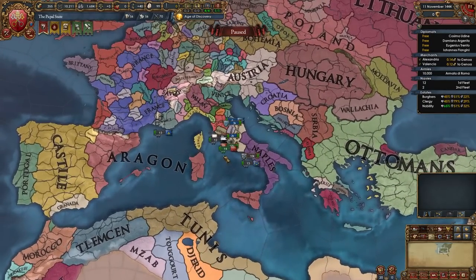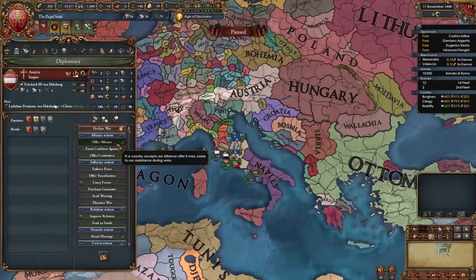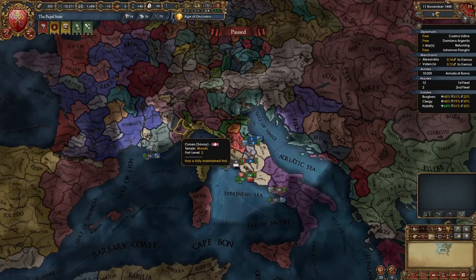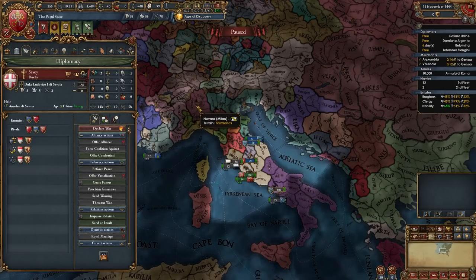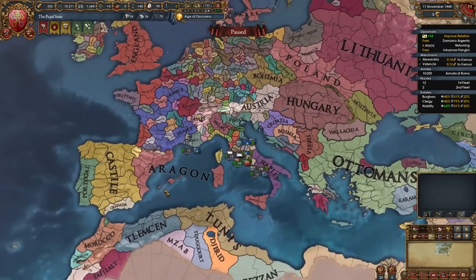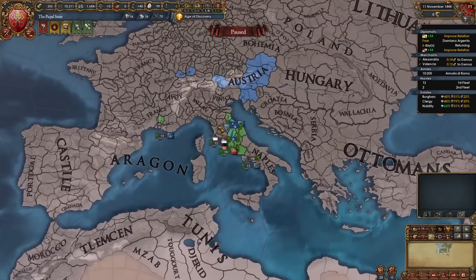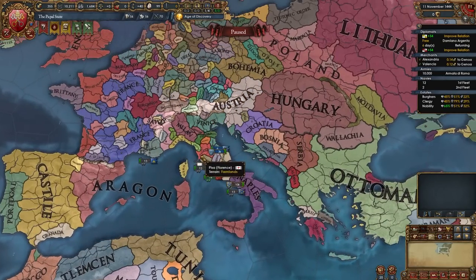Now it's time for some alliances. As the Pope we can ally a lot of nations. I recommend allying Austria right off the bat because we do want to enter the HRE, and then try to ally some northern Italian nation like Savoy or Milan. Someone like Castile or France would also be nice as a big ally. In my case I'm going to improve with Milan and also improve with Castile.